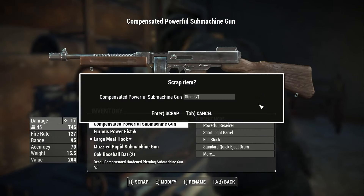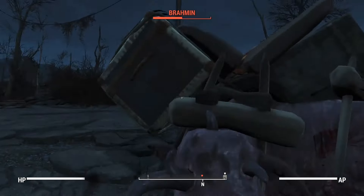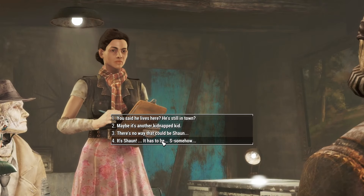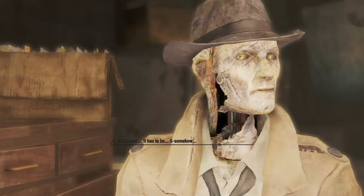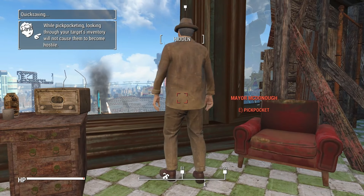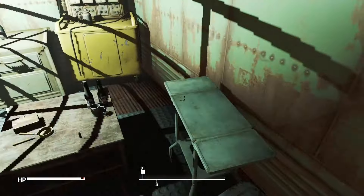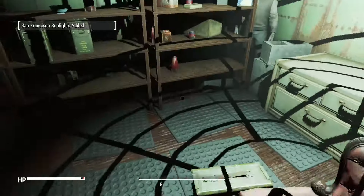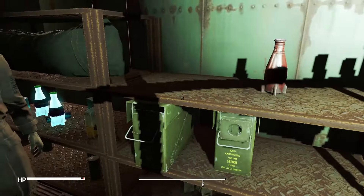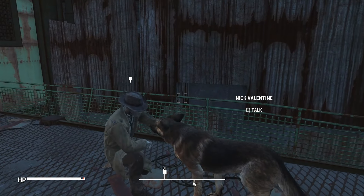That's the easiest way to collect enough supplies to build the transporter thingy later on. Kill Trash Can Carla — her Brahmin puts up more of a fight than almost anything we've fought so far. Go back to Diamond City, talk to Nick and his secretary. Steal the key for Kellogg's house off the mayor — I was going to kill him but that aggros everybody in the city and then you have to wait. So I steal the key and head in, loot everything that's not nailed down.